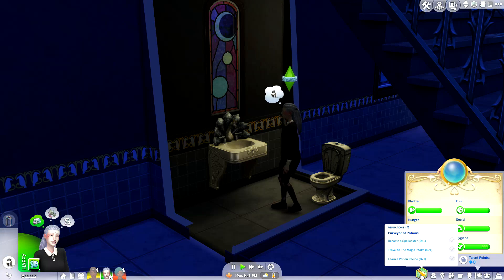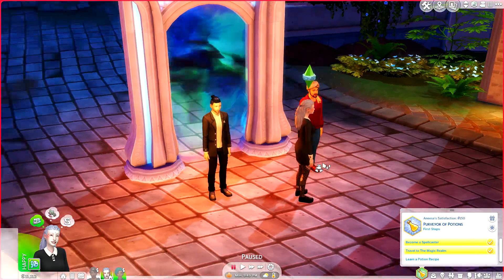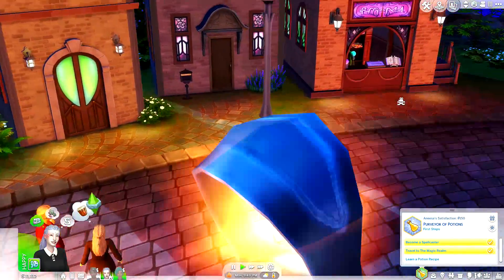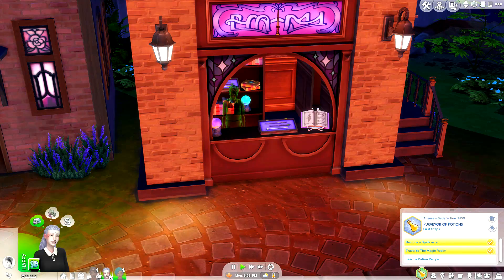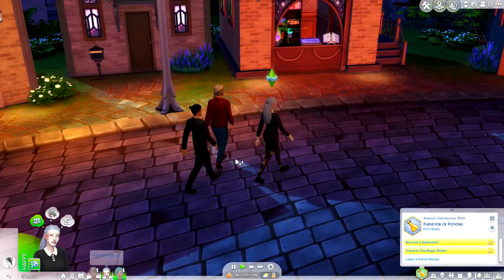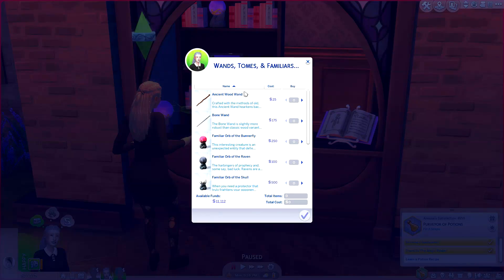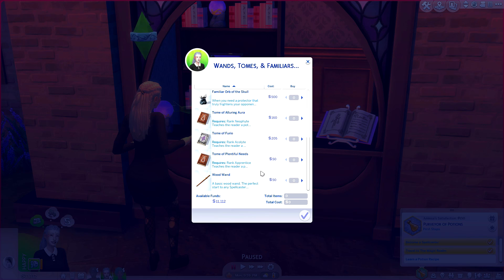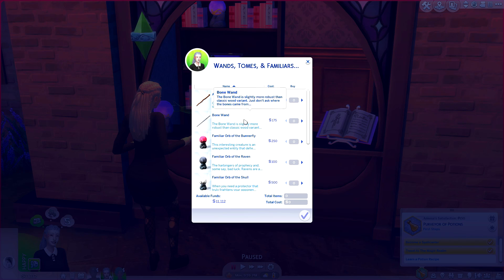I want to head over to the other island over here which seems really fun - I want to see if that's where we can get a familiar. Now are we ready for a familiar? I say yes. So we're gonna go to Caster's Alley right after she uses the bathroom. I definitely want her to practice magic while she's here. Wait, why isn't she a spellcaster? That was weird - I ended up closing the save and joining back and she's back at it.